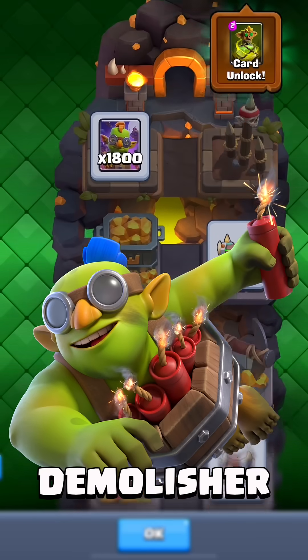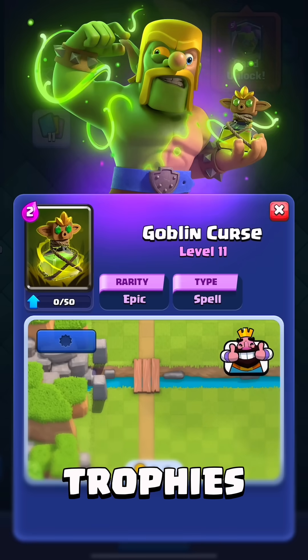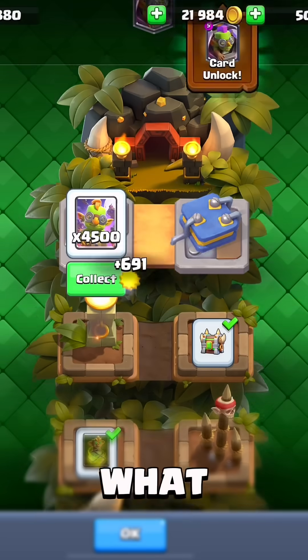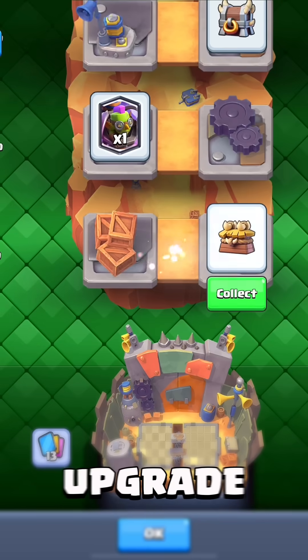You will start with the Demolisher as the first card you unlock. Once you reach 1,000 trophies you get access to the Goblin Cursed, and at 2,000 trophies you can unlock the Goblin Machine. As for the Goblin Queen, don't worry — you will always get all the cards needed to upgrade it.